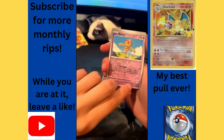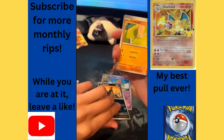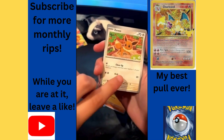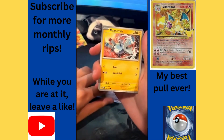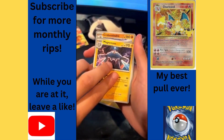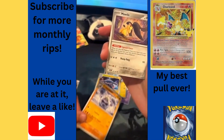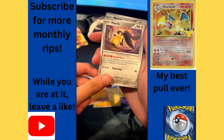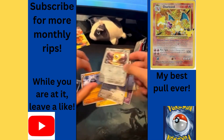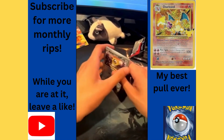Houndour, Toadscool, oh an Eevee — gotta love Eevee — a Magnemite, a Magnezone, Krabby — I'm not gonna pronounce that — and we got Mawile, Meltan, and that's the last card.